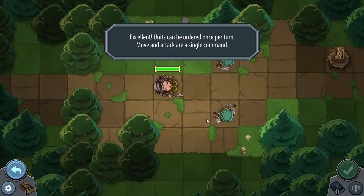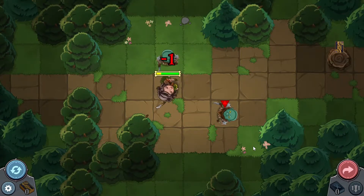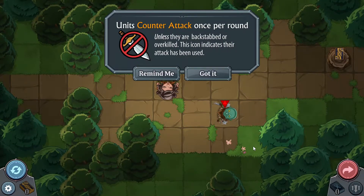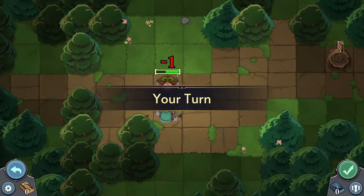Units can be ordered once per turn — move and attack, or a single command. I click the checkmark to end my turn. Enemy turn: they walk towards me, attack me for one, I counterattack for two. Units counterattack once per round unless they are backstabbed or overkilled. This icon indicates their attack has been used. And we killed it on the counterattack, but this thing we can't counterattack because we already used our counterattack that turn.